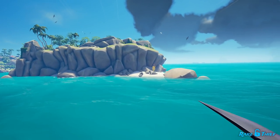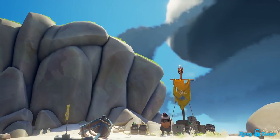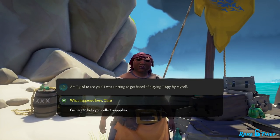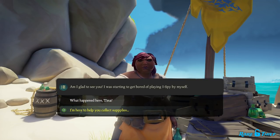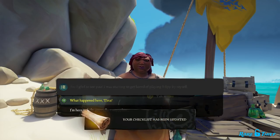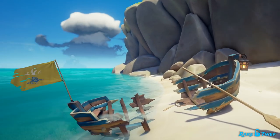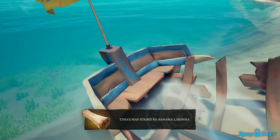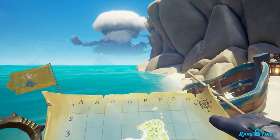You will find Tina on Cannon Cove by the Giant Stone on the farthest west beach. She is standing next to a tall post with a yellow banner, so you can't miss her. Talk to Tina and she will tell you what happened to her — a group of Reaper phantoms smashed up a rowboat and stranded her out there. Tell her that you're here to help collect supplies and she will tell you that she buried her crate of rum bottles on the island. The map to the crate of rum bottles is hiding in the smashed rowboat next to you. Turn around and look in the rowboat with a mounted yellow flag. You will see a rolled up map inside. Pick up the map and it will be added to your quest radial. It is an X marks the spot quest for Cannon Cove with one X.